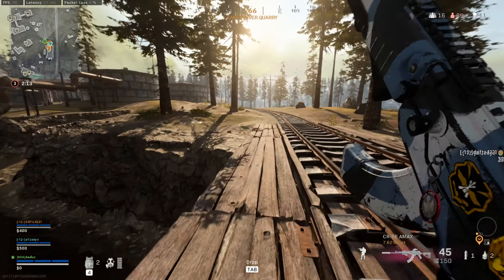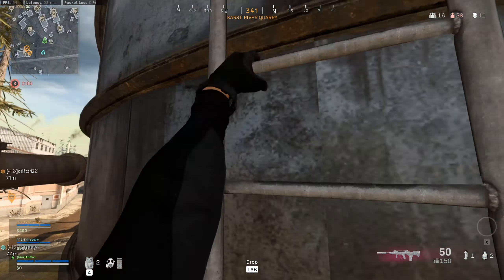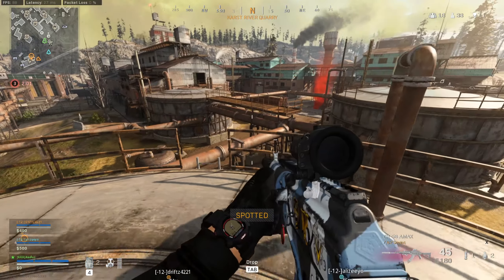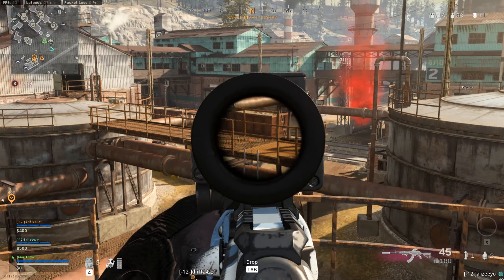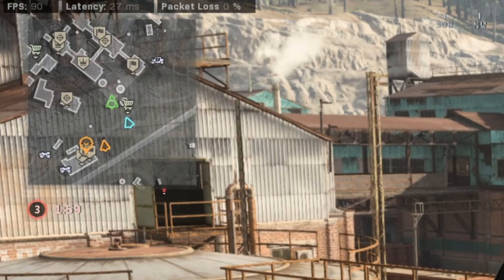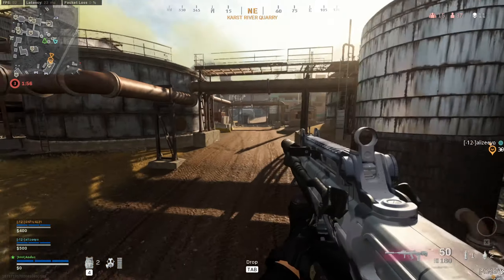Right here we see a loadout drop in front of us so we decide to push. I climb up these silos to see if I can get a better view. I notice there's a drone nearby and I realize this spot is way too risky — I'm open to too many angles at this point. I need to get out of here and get to a safer position, so I move into the building.